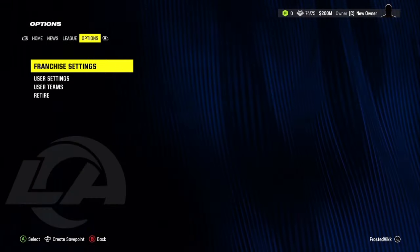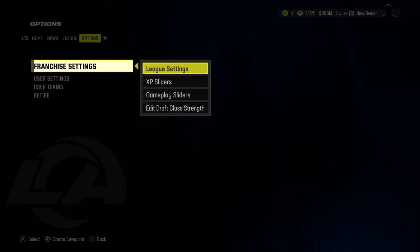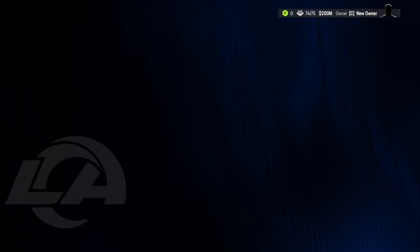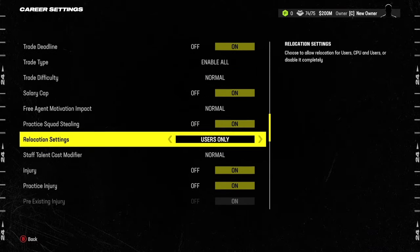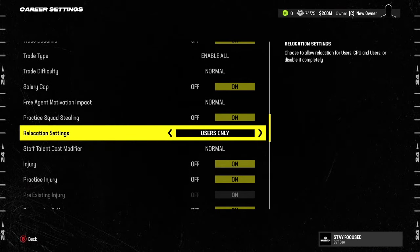So I'm just going to start this. In league settings, scroll down to the relocation setting. If we go all the way down, users only relocation — you can keep it on users only, I'm pretty sure it's already set like that. Don't disable it. You can put it on everyone, but if you do, the AI will start relocating a bunch of teams too. So make sure it's on users only, or everyone if you want.